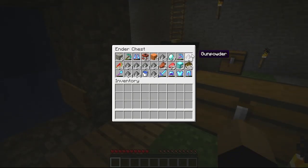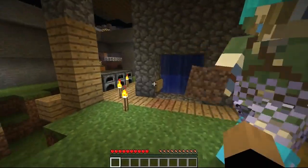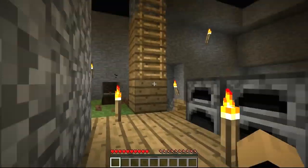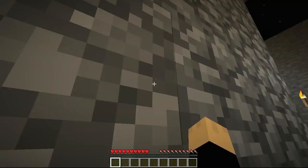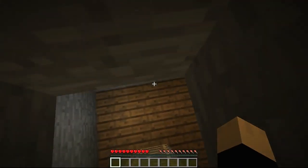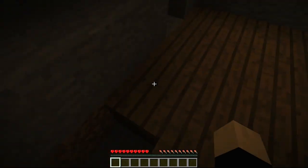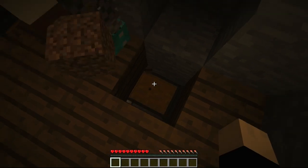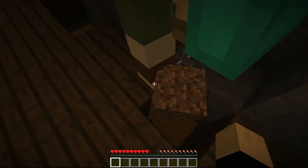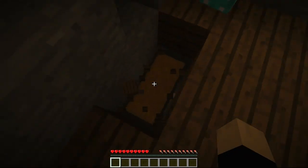All my diamond and important stuff like TNT and gunpowder is in my ender chest, so that's all good. Now I'm going to show you the other secret - come down to the basement. This should be the chest right here - open it up, it's a double chest, have a look.